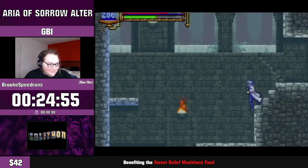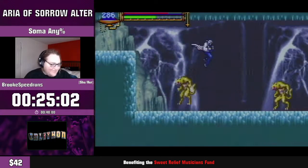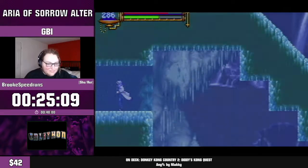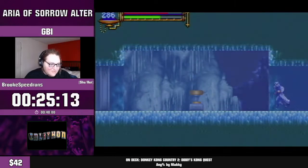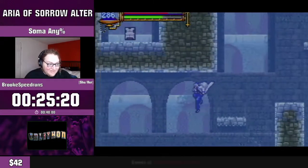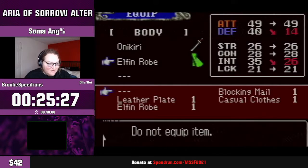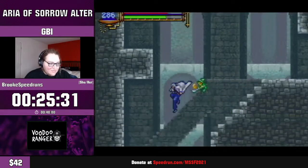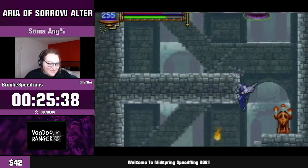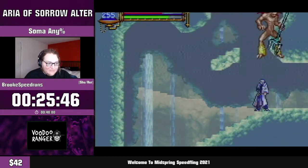Oh yeah, there's a story in this game — I think the story is not changed from vanilla Aria at all in Alter. I'm hitting that switch which lowers the water levels — a pretty cool thing that's not in vanilla. Here we get a very useful piece of equipment: the Blocking Mail, which has a slight chance to make you completely invincible from attacks, as in you'll just parry them entirely. I need to open up that orb for later.